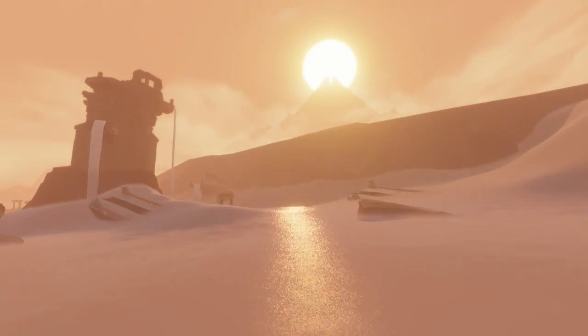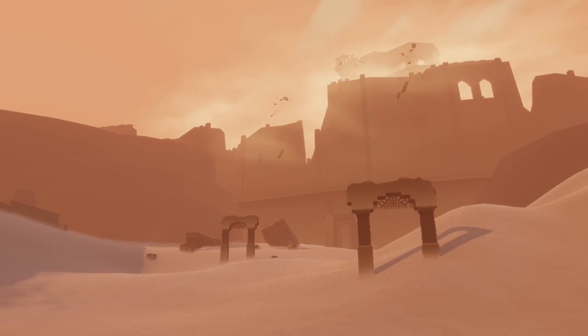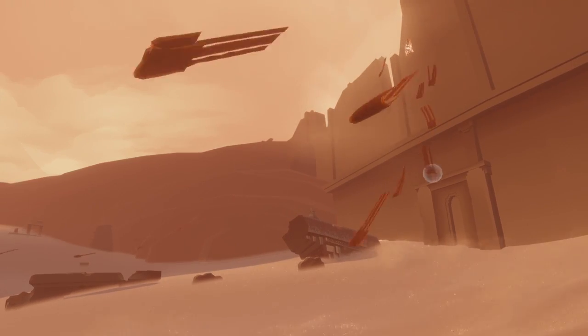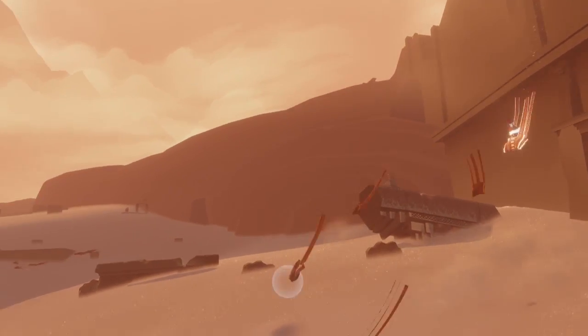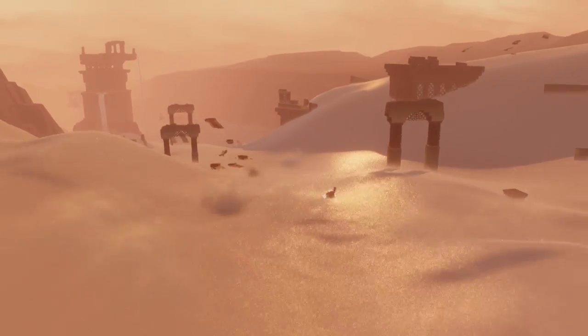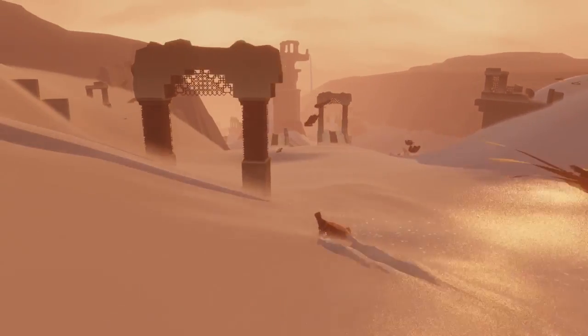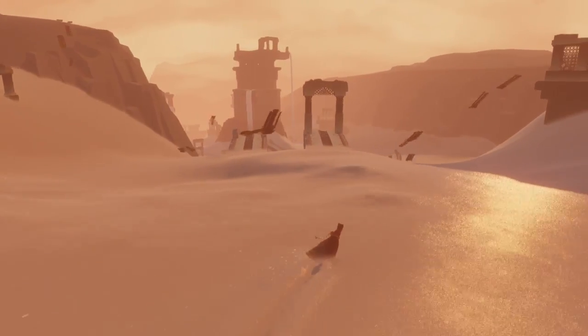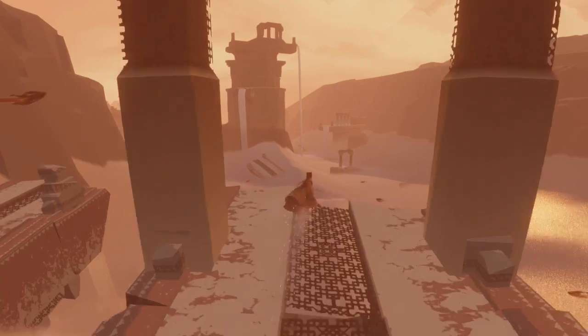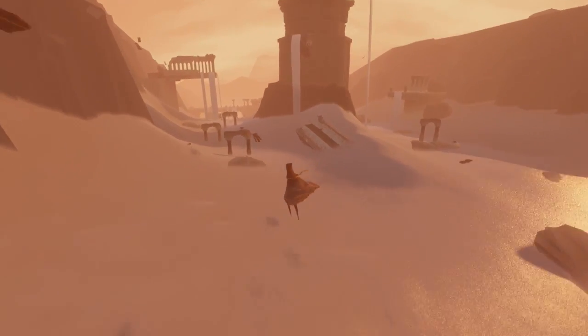That will spawn you right at the beginning of the desert surfing section — probably my favorite section of the game; I'd buy a game that was just desert surfing alone. You spawn in the desert surfing section with these weird flying-type creatures. There are two parts to this surfing section: the first part has a few arches and a little mini puzzle, and then the second part has a lot more arches.